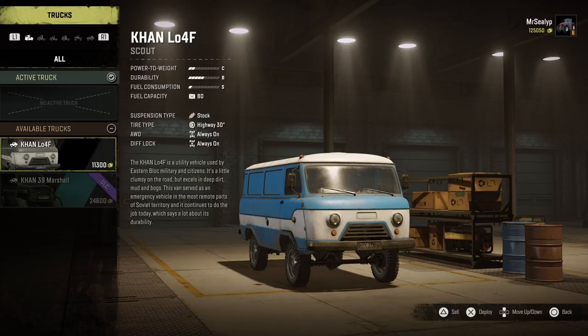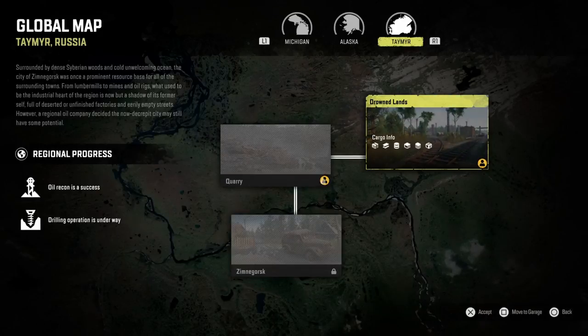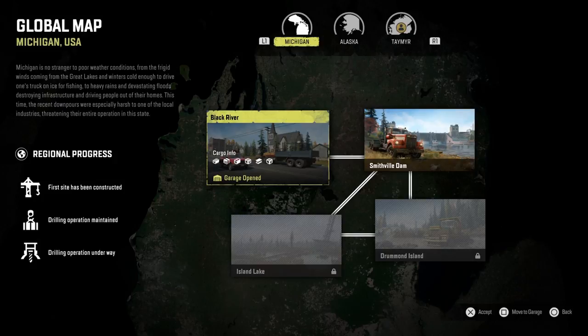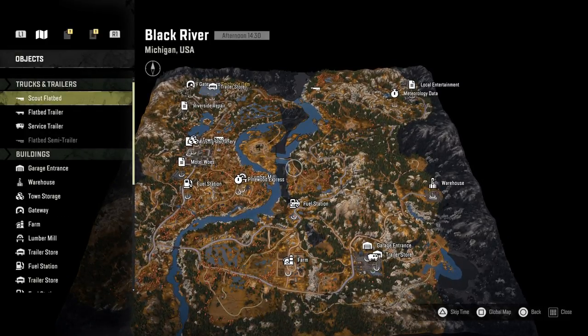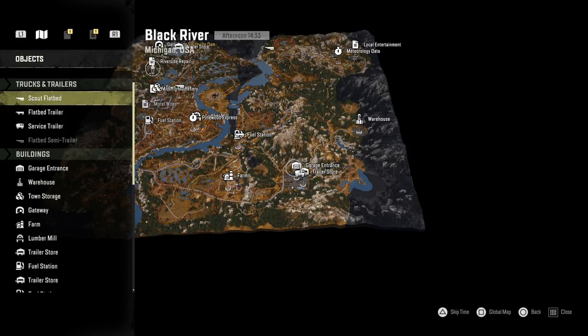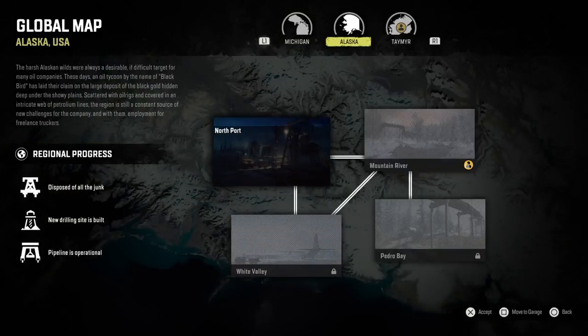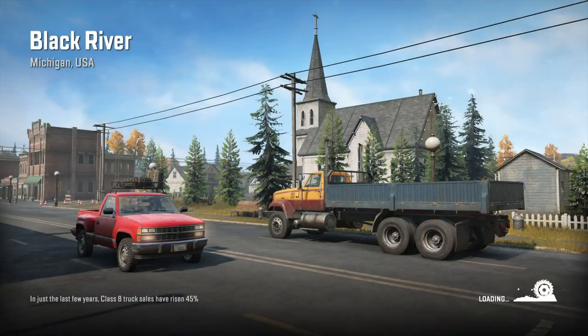So I need to come back out of this by pressing circle and go back to the global map. Go across to Michigan — I'll take it to Black River, which might be what you've got open, or you might have all of them open, it all depends. I can either move to map, which will show me the Black River map, then click on the garage entrance, or from here I go on to Black River and just press 'move to garage.' So I can press accept, which takes me to the map menu, or just press 'move to garage' and it will automatically go through that process.